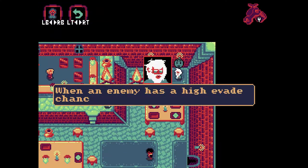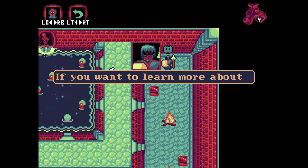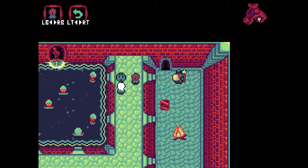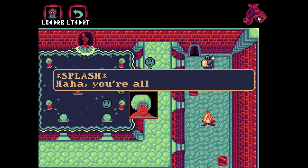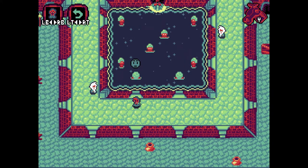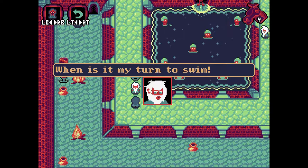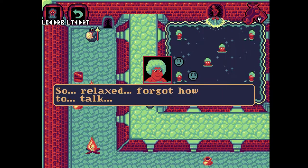What does this guy say? When an enemy has a high chance to evade, they flash different colors and stuff. Don't remember what they all are. If you want to learn more about fighting, the gym is behind this door. They've all been in there for hours. They say this is a healing spray — it feels like normal water to me. That's probably because you're healthy. You could use a bath. When is it my turn to swim? Oh, so relaxed.